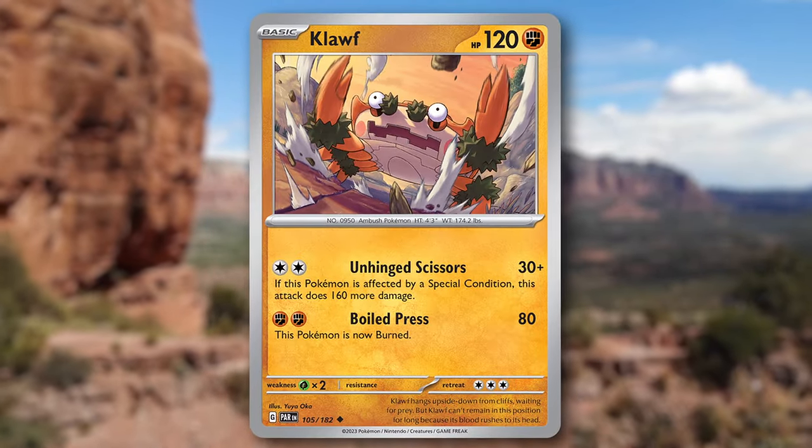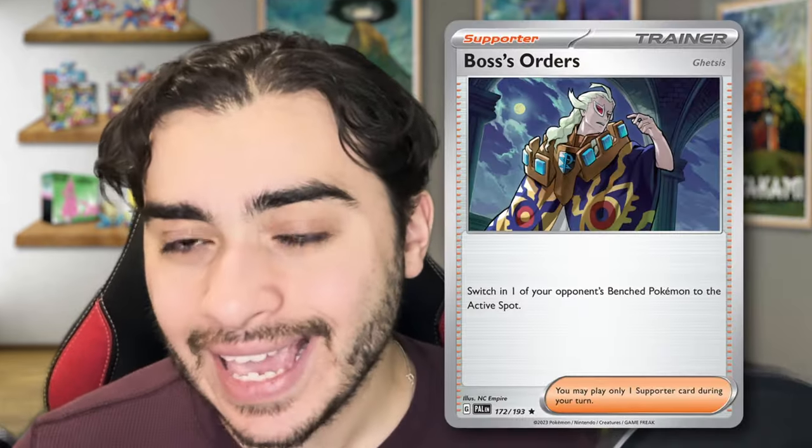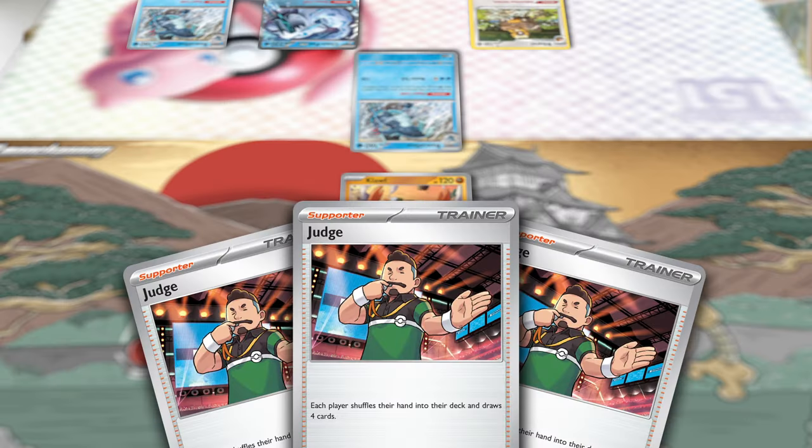What if I told you that the best way to play Cloth was without Bibarel? And I'm being completely serious. One of the problems that Cloth has is it can't find what it needs when it needs it. For example, if you're trying to dig for a Boss late game, it's going to be really hard to draw that Boss with Bibarel when you have three Judges clogging up your hand.